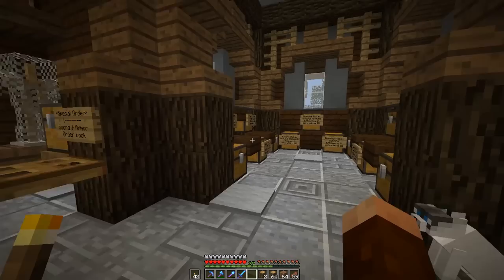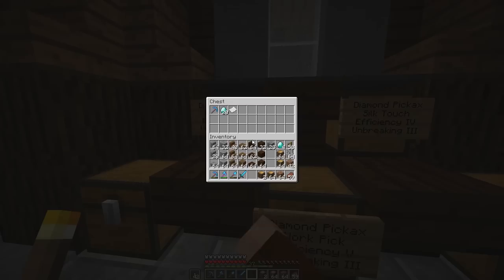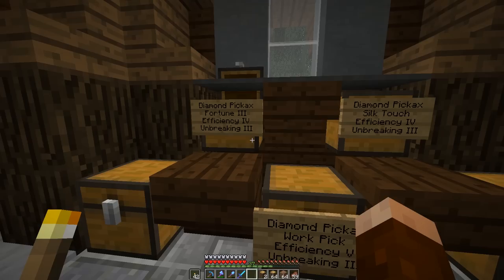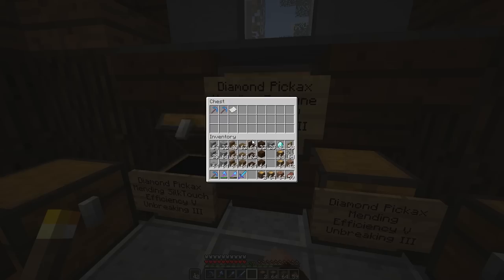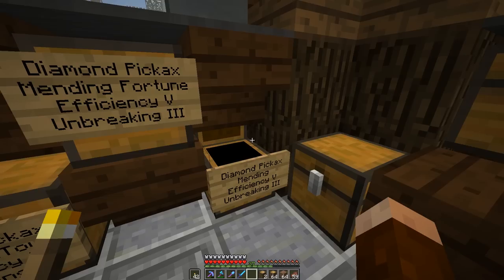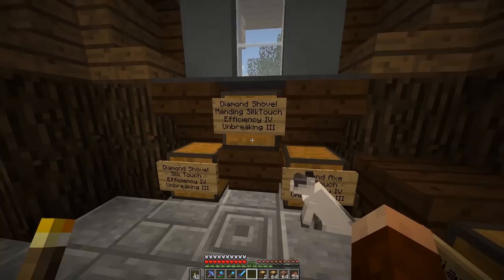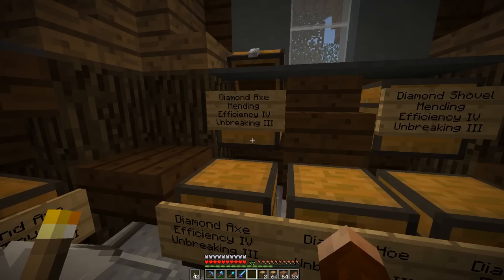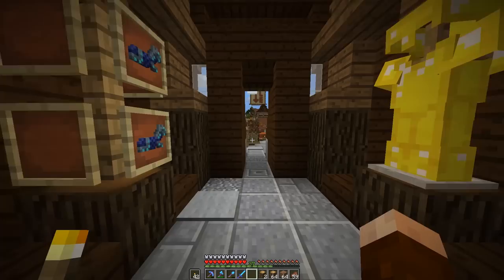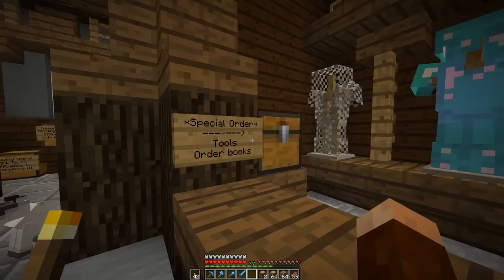Let's see if we sold any tools. Oh my gosh — we did! We sold a Fortune 3 for 20 diamonds — that's excellent! We didn't sell any silk touch, but we sold another one over here. Oh, we sold it — that's three tools! Absolutely amazing. I don't think I ever stocked this one, so I need to make sure I put something in there. The Troll Hoe is still here for 64 diamonds. I love that.